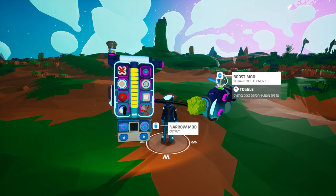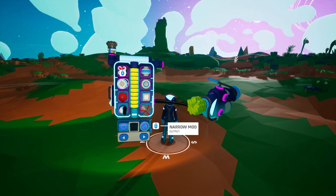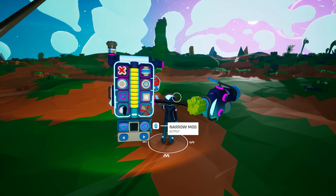You can toggle augments off when not needed by opening your backpack, extending the terrain tool, and then selecting the augment you want to toggle. If you need it again later, you can simply toggle it back on. This can save you a lot of time since you won't have to move augments on and off of the terrain tool.